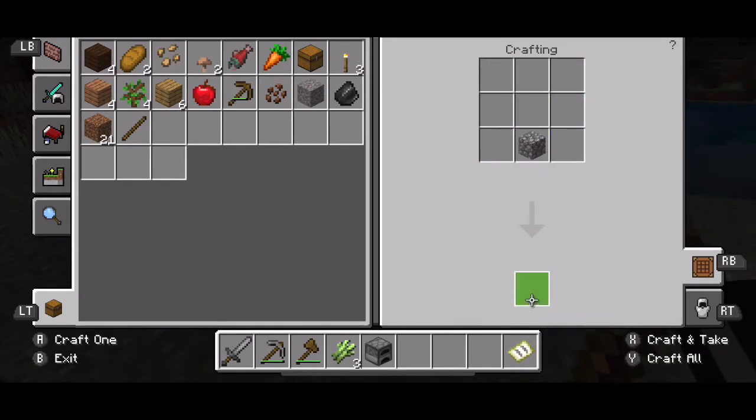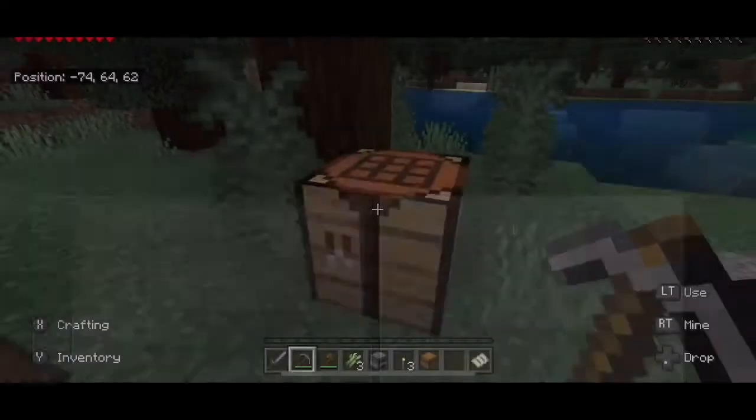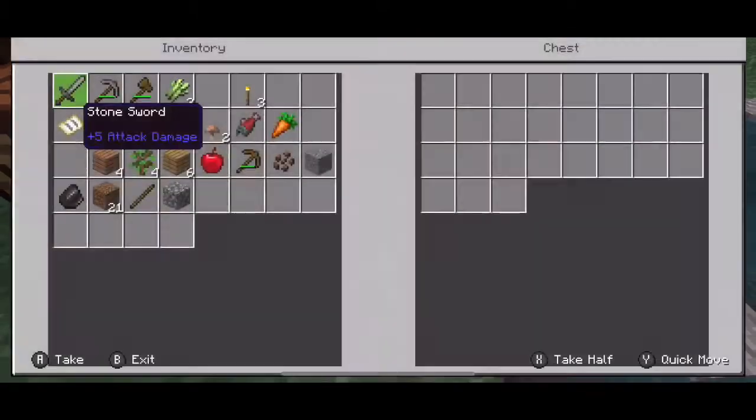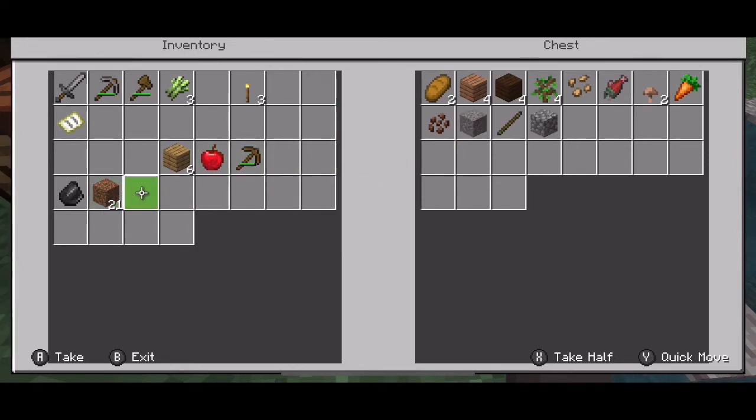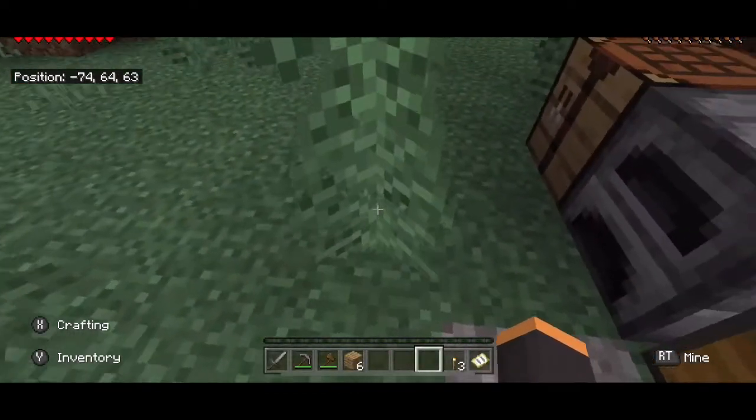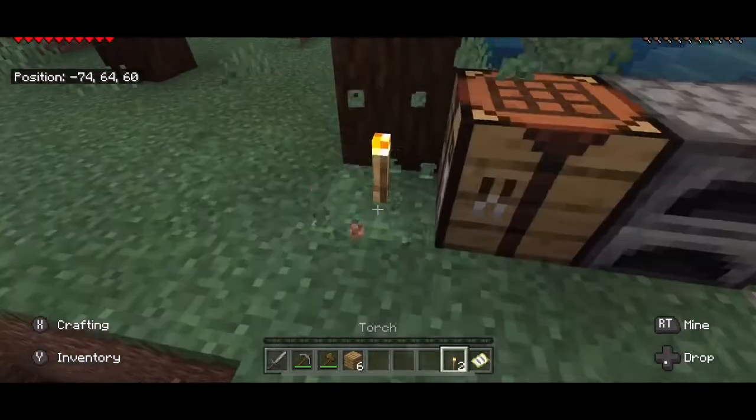Grab that, grab that, and put this up in here. Grab this, grab that — we're going to need that. Let's go ahead and put some of the things I won't need for now inside here. Basics are always the most boring part about starting a new series, but I think I'm going to be doing good soon. Leave a comment down below for what type of house you want me to make and I'll go ahead and do that.